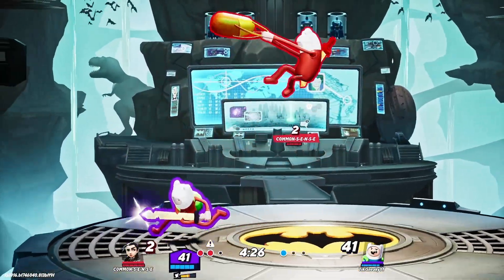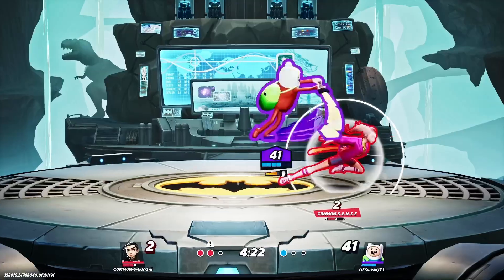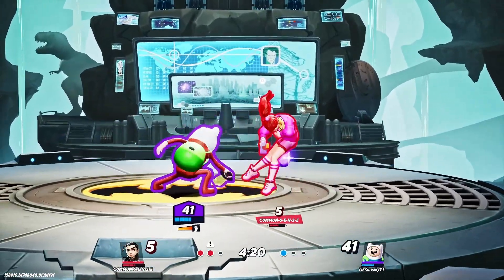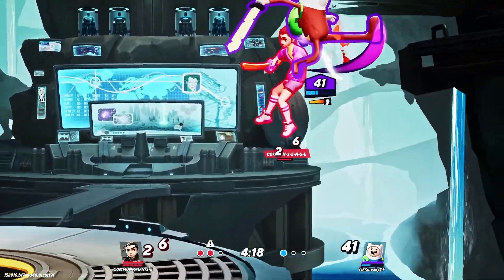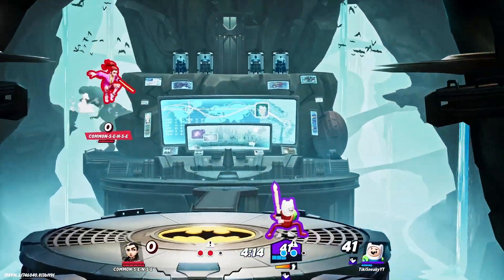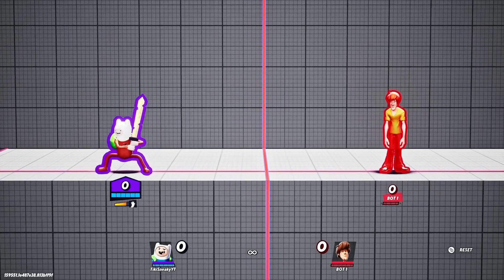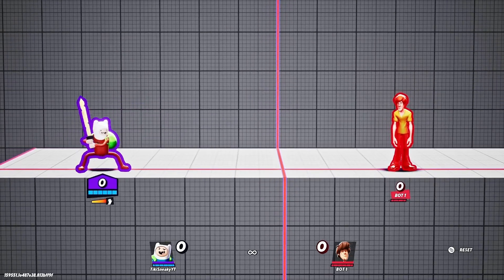Finn is an assassin with good frame data, good combos, and pretty good speed, and has a crazy zero to death. He actually has a lot of zero to deaths, but the thing is, if he misses those zero to deaths, he will die at any percent. So you gotta be careful with what you're gonna do with this character.